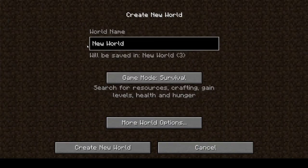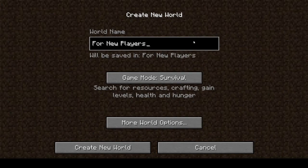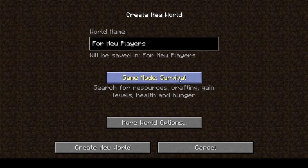Hit Create New World — it has a default name of New World. Your game mode is Survival by default, which covers resources, crafting, game levels, health, and hunger. You can switch to Hardcore, where you only get one life and if you die that's it, or Creative, where you get everything and can do anything. We'll go Survival, which is what most people will do.